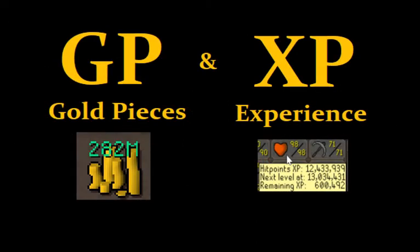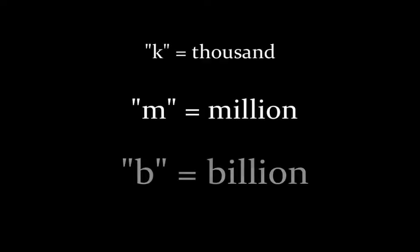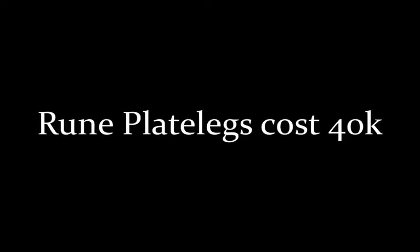The two most important goals in the game are experience points and coins. First, we need to know our abbreviations: K is for thousand, M is for million, and B is for billion. Those terms are used to shorten numbers — for example, 5.5k XP, or 44 mil GP. The GP or XP is often omitted. For example, '100k till 96 mining' — obviously it's XP — or 'rune plate legs cost 40k' — obviously it's coins.